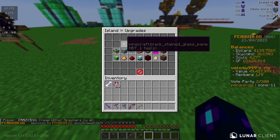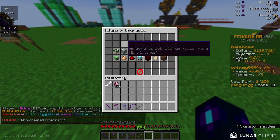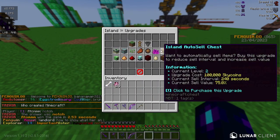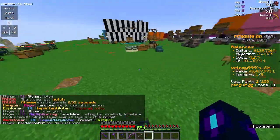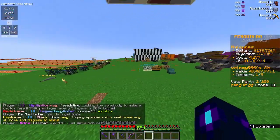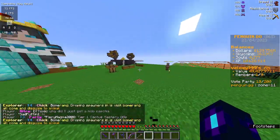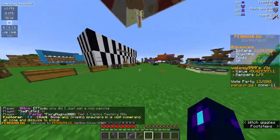If you do /is upgrade you can see all of the upgrades you can get. It will take a whole bunch of sky coins if you upgrade everything, but if you upgrade everything to the max in your island upgrades you will get the maxed tag — which I don't have yet because we haven't maxed everything out this season yet.